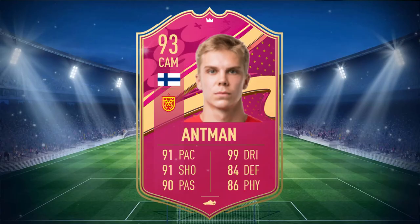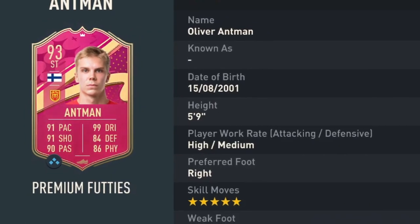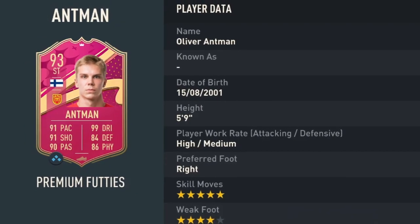It is none other than Oliver Ant-Man. Ant-Man is a 93 rated card with 91 pace, 91 shooting, 90 passing, 99 dribbling, 84 defending, and 86 physical. He stands at 5'9", has high medium work rates, right footed with 5-star skill moves and 4-star weak foot.